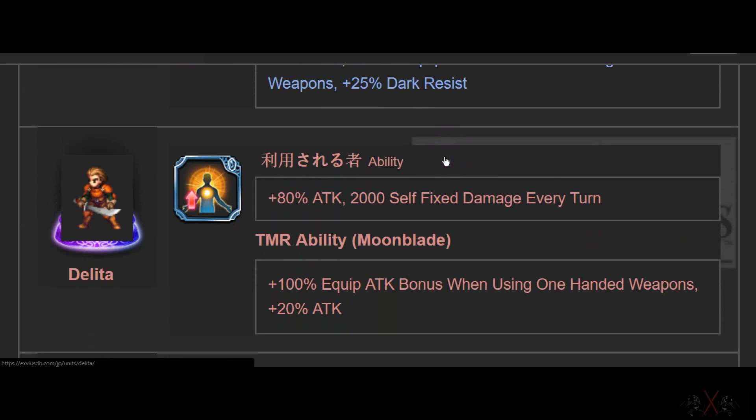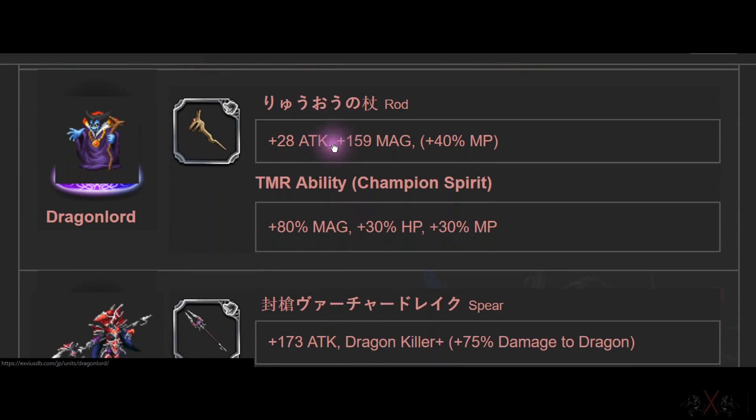And here comes what I think is the best TMR in the game — Delita. You might think Delita sucks, and in Japan maybe, but in global it's a different story. We have 64% break and 80 ATK for the Super TMR. It deals fixed damage every turn — basically when you start a turn, you take 200 or 2,000 damage on yourself. This might work really well with Queen. If you can calculate your HP precisely, you can have her passive up every turn for 400-500% buff. 80 ATK, non-lockdown — this is the best TMR for passive, in my opinion.